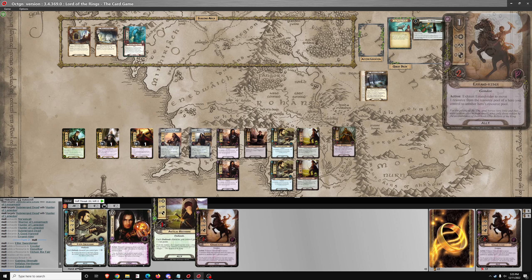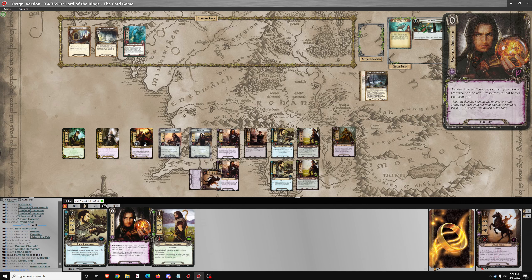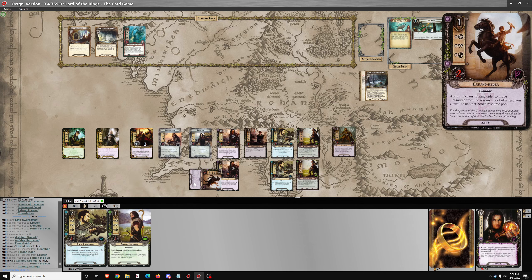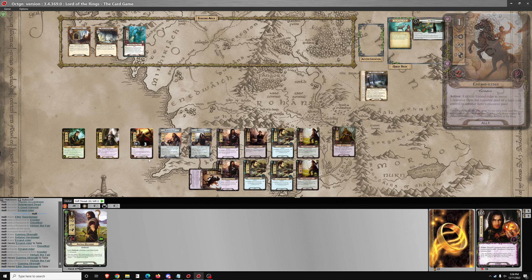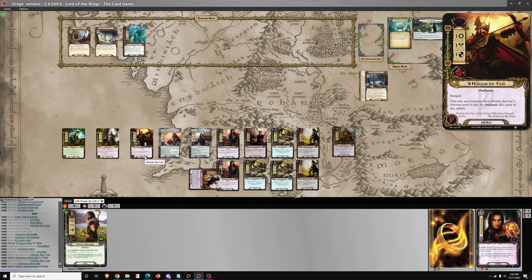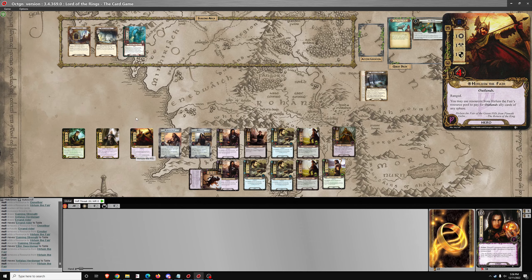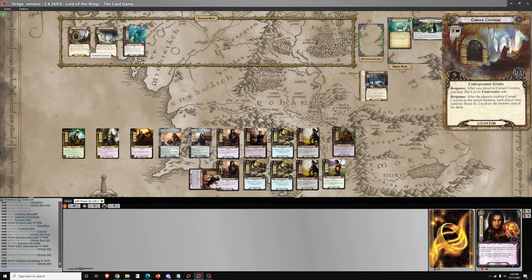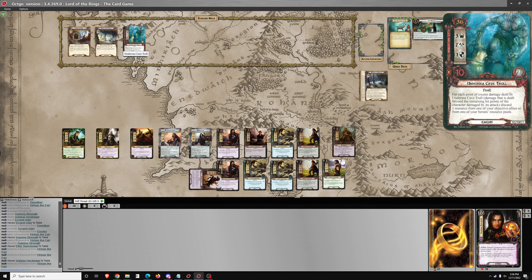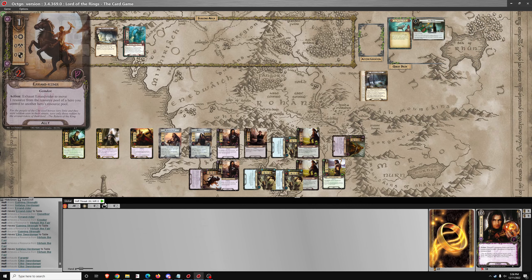So that's going to be the full questing setup. Just manipulating my resources a little bit so I can play Gaining Strength, and then play Ethir Swordsman and the Anfalas Herdsman. I don't have any Knights of the Swan out yet, so I still don't think I want to travel to an underwater location. There's really no reason to rush here.